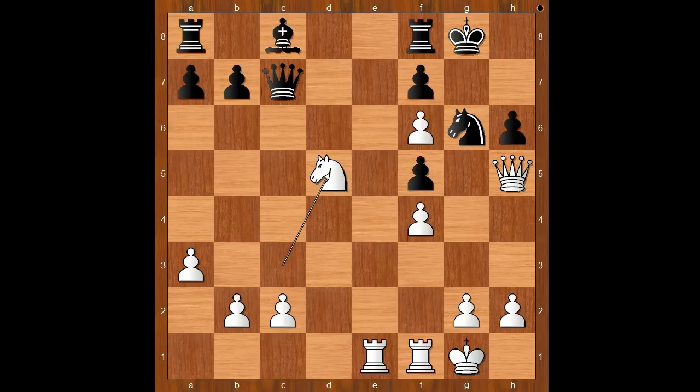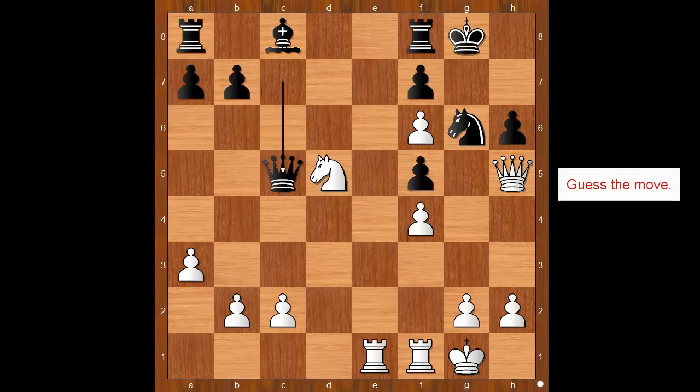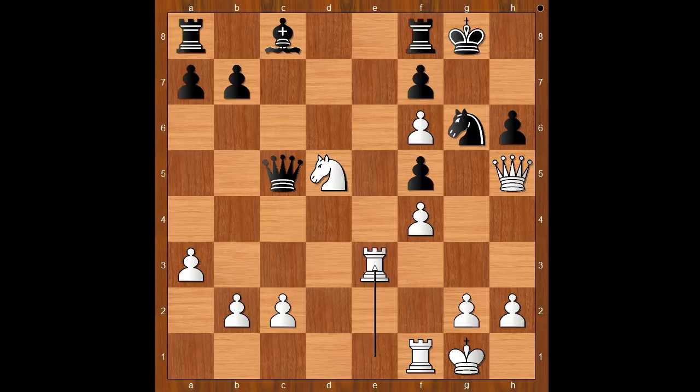Xiong played knight takes on d5, changing the move order. The knight is now defending the pawn on f6. The game continued: queen to c5 check. Jeffery Xiong played the best move — rook to e3. Very shortly you will see why. Black played rook to d8, making room for the queen on f8.